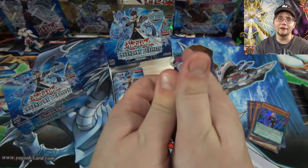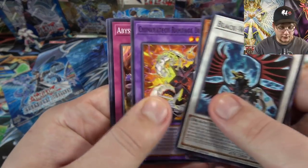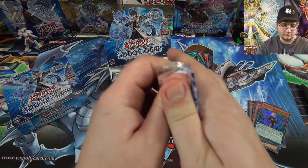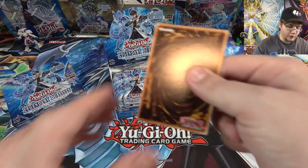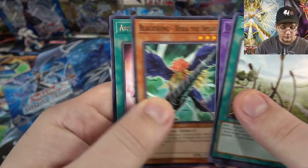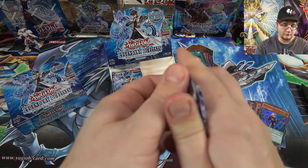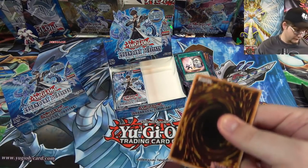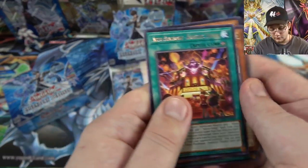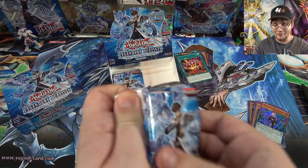Blackwing Dragon. Another one of Blaze. Come on, Blue-Eyes ritual and Bingo Machine. Bora. Romantic Terror. Maiden with Eyes of Blue. Another one of Theater — the Abyss Actor rare seems to be the easiest to get. Maybe they are, I don't know, this seems like it.